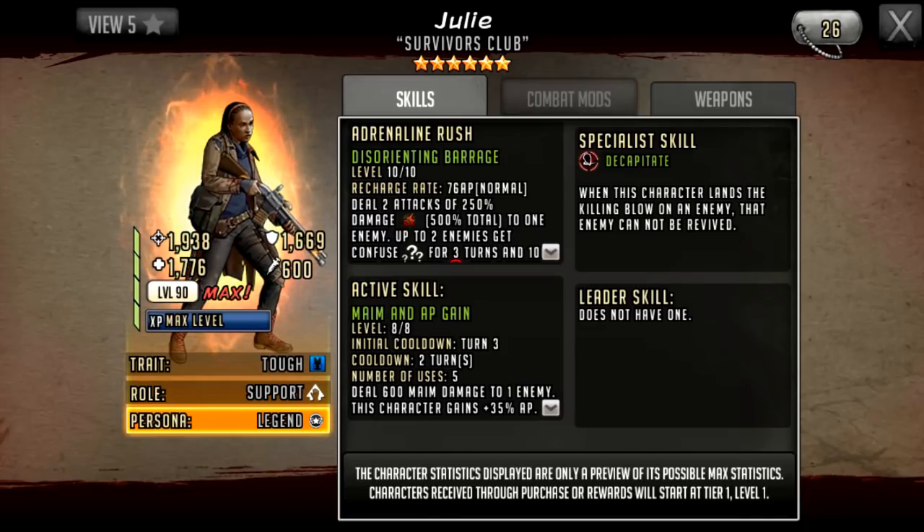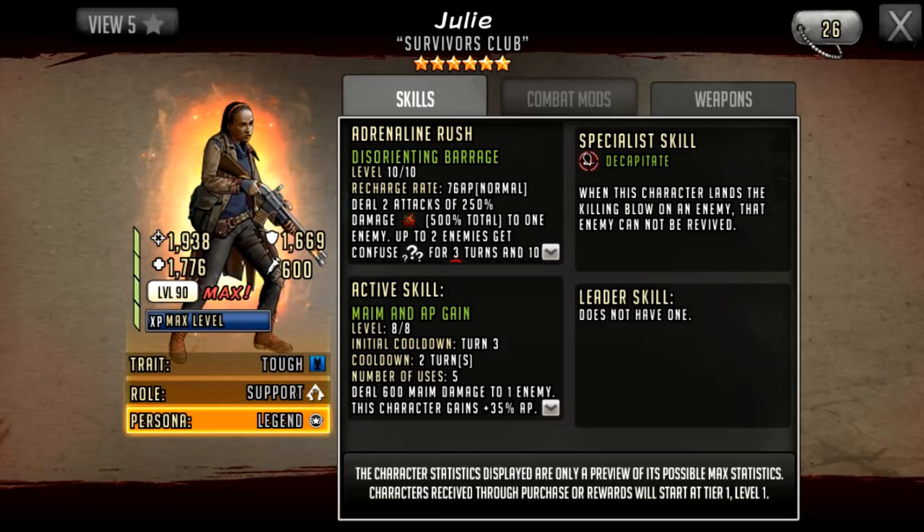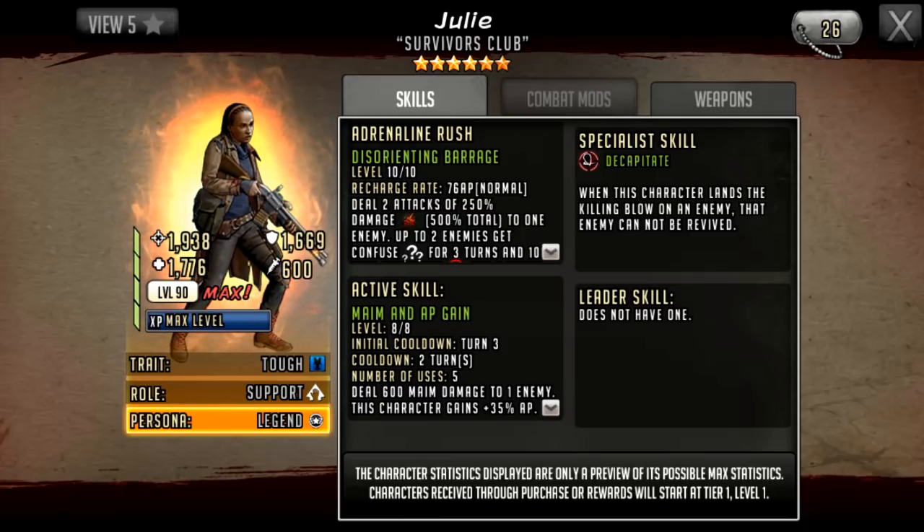My best damage dealers often need to be made tanky within combat mods. She could use an attack mod in one slot and a crit mod in the wildcard slot. For instance, my Tyrese has such low defense I actually need a defensive mod on him just to keep him alive — even a Guardian 2 Zeke will really hurt him. That's not going to be a problem for Julie because her base defense is nearly 1,700, which is actually really good for a damage dealer. She should still kill somebody with that rush given the 500% damage and potential weapon double attacks.